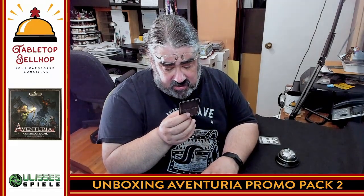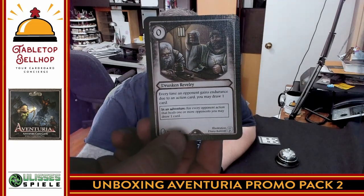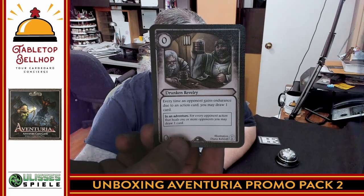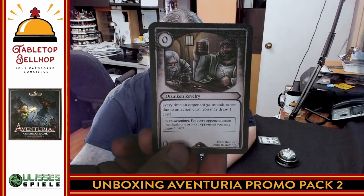Finally, Drunken Revelry: every time an opponent gains endurance due to an action card, you may draw one card. In an adventure, for every opponent action that heals one or more opponents, you can draw a card — I dig that a lot. So if you have an opponent who does a lot to gain endurance, you can draw cards yourself. I'm a little disappointed there were no henchmen this time — just four cards: two instants, a free action card, and a weapon.